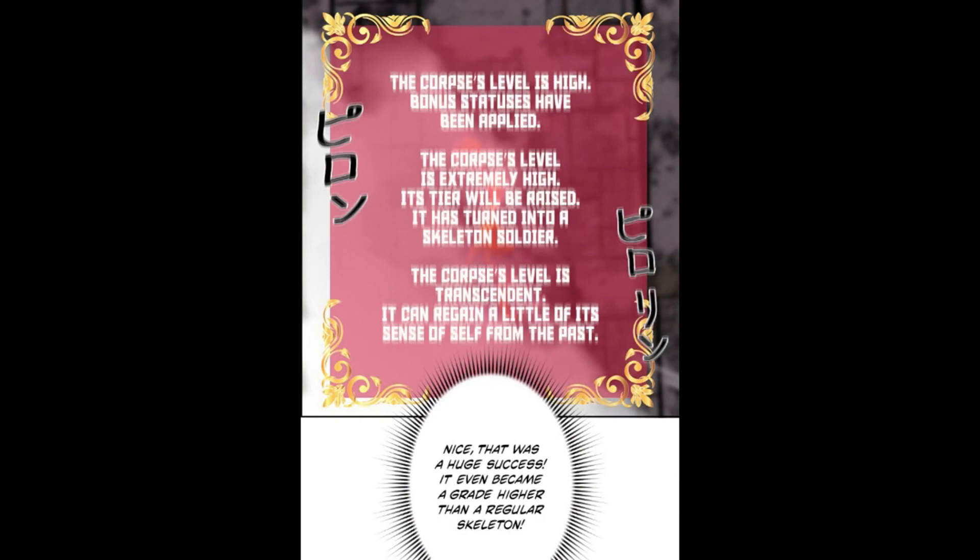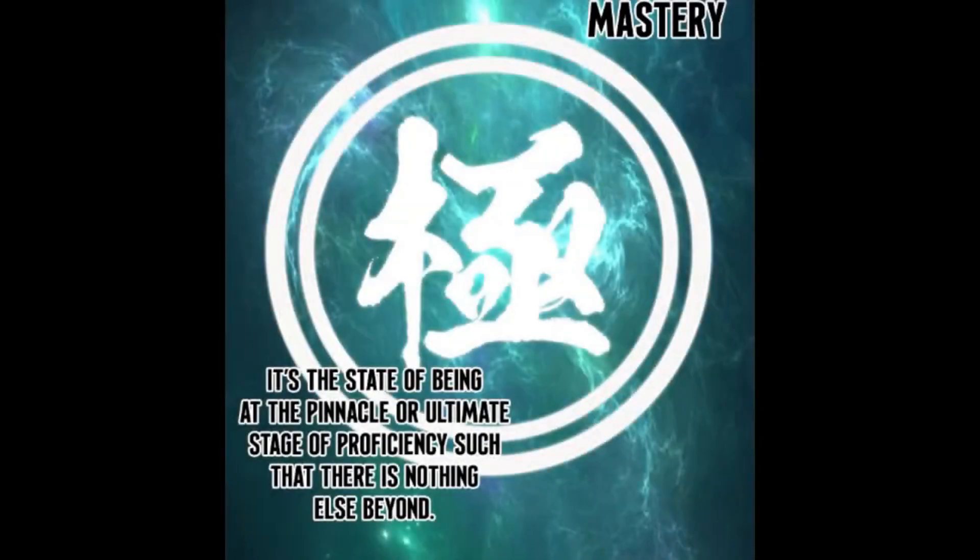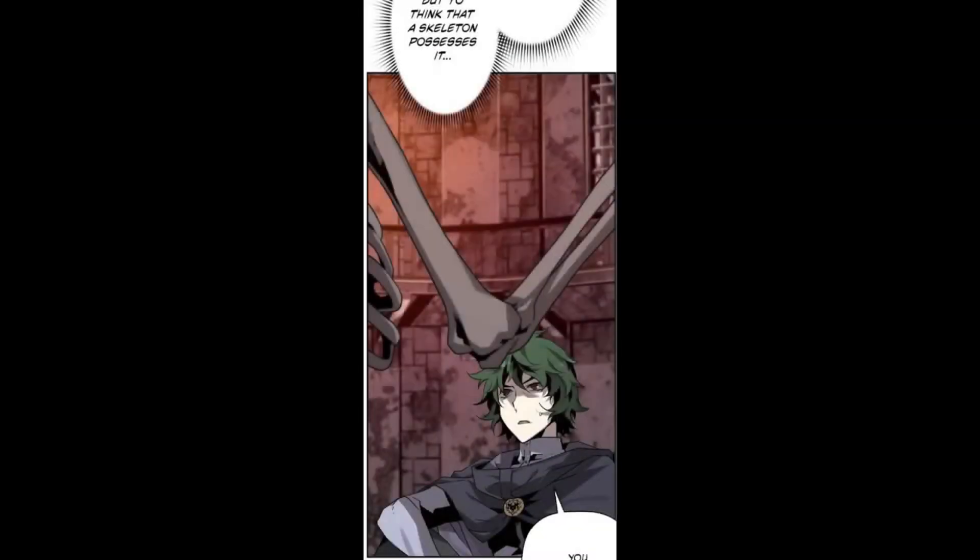The system says: the corpse's level is high — bonus statuses have been applied. The corpse's level is extremely high — its tier will be raised. It is turned into a skeleton soldier. The corpse's level is transcendent — it can regain a little of its sense of self from the past. Andreas thinks: nice — that was a huge success. It even became a grade higher than a regular skeleton. The skeleton stats window appears: Skeleton Soldier — Legendary — Nicolifehill — Undead — Tier 2. Traits: Sense of Self, Mastery: Sword. He thinks: and even its traits — Mastery — the state of being at the pinnacle or ultimate stage of proficiency such that there is nothing else beyond. It's the only trait that can be attained through effort and growth, but to think that a skeleton possesses it.